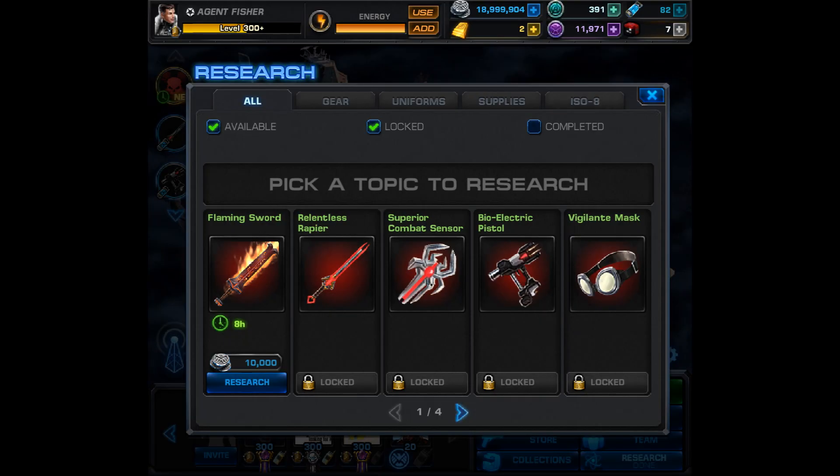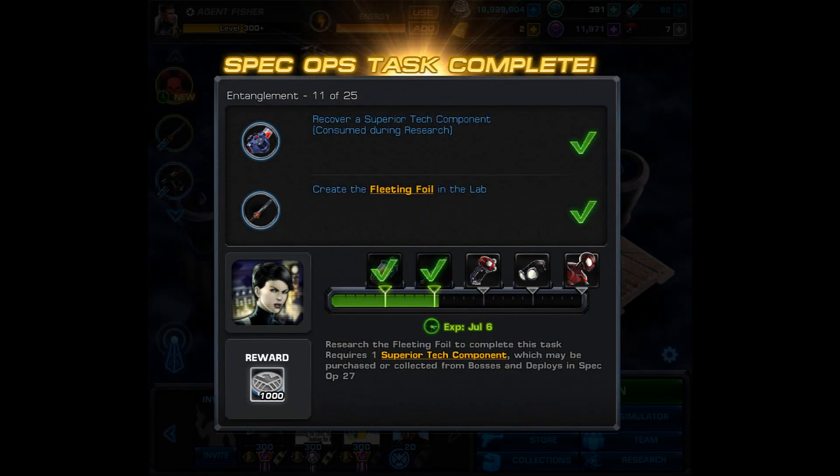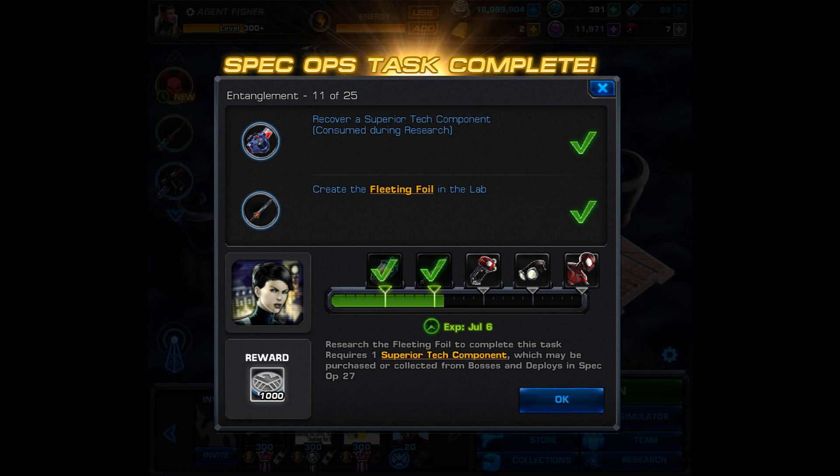Anyways though, here we are finally completing task number 11. With that, you'll receive the Fleeting Foil and 1,000 Silver. Then you can move on to task number 12. This one can be an absolute pain, mainly because it's completely out of your control — it kind of comes down to luck and when you happen upon this task.